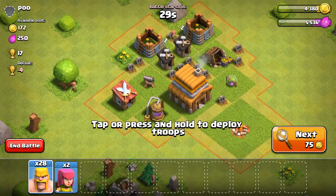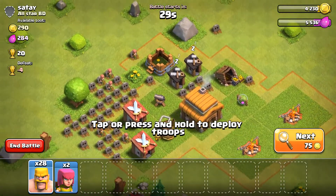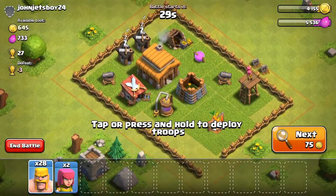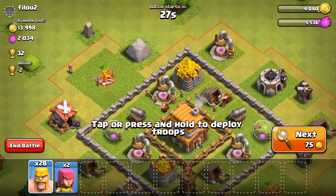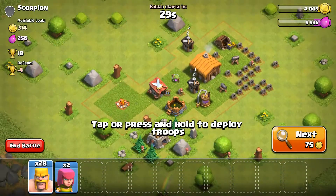Let's just get into the battle. As you can see, the loot has increased since I upgraded my Town Hall, but that's okay, we can still find some good loot. Like this one for example — I can't get in though, that base is too good.